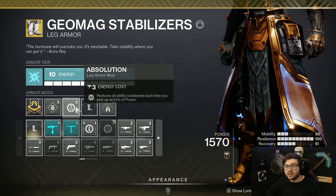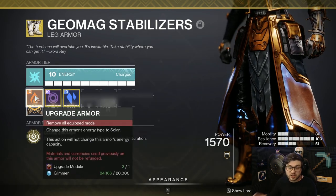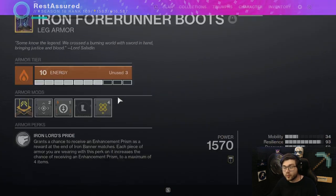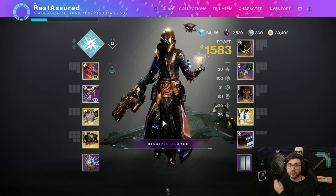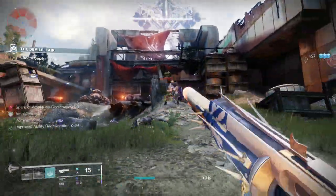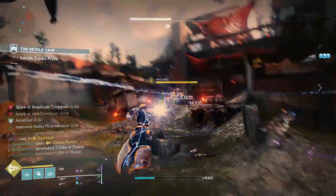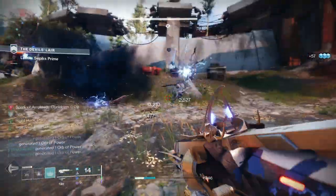For the final mod, I run Absolution, since I'm going to be generating Orbs with my Fragment — this gives me more ability cooldown for each Orb of Power I pick up. You can also change this to a Solar Leg Piece and run things like Recuperation and Innervation — Health and Grenade Energy when you pick up Orbs of Power — since you're going to be making them with Spark of Amplitude anyway. That'll just round out the build even better. This is obviously a very good support role — you're able to take out every single Champion, DPS targets, spawn Orbs for your teammates, and if any tankier enemy comes up, you can just disintegrate them with Chaos Reach. Remember to Jolt, use Tractor Cannon, have Thundercrash or Torquemount proc, and you can do an insane amount of damage to pretty much anything in the game.